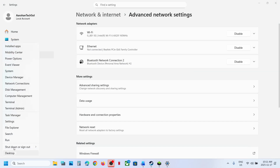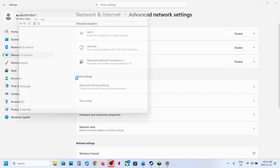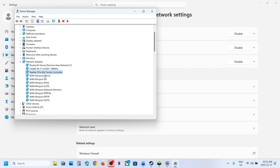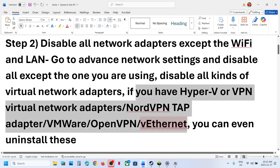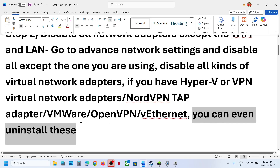You can do the same in Device Manager. Click the Start menu, go to Device Manager, expand Network Adapters. Keep Bluetooth, Wi-Fi, and Ethernet enabled. If you have any virtual network adapters here, right-click and disable them. This is just an example — I don't have any virtual network adapters, but if you do, you can disable them.